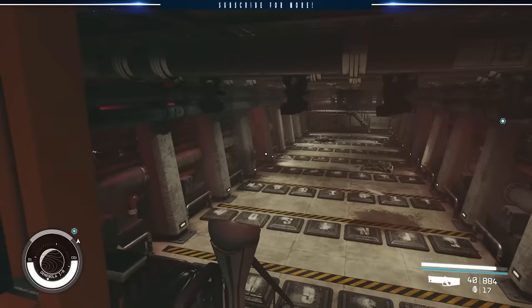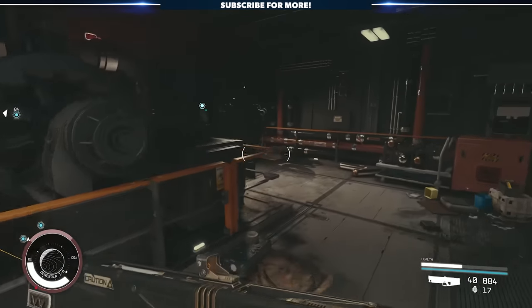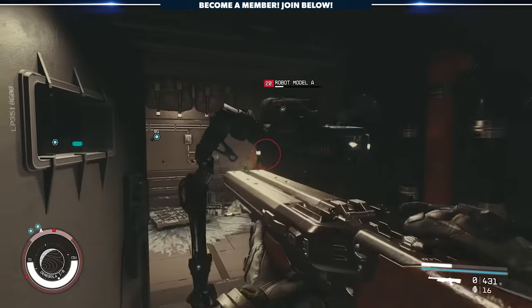Don't forget to grab your companion again — you're going to need them. What lies beyond are more rooms full of salvage and some robot defenses. For me, this was the first time seeing a Model A and Model S bot, so they definitely took me by surprise.